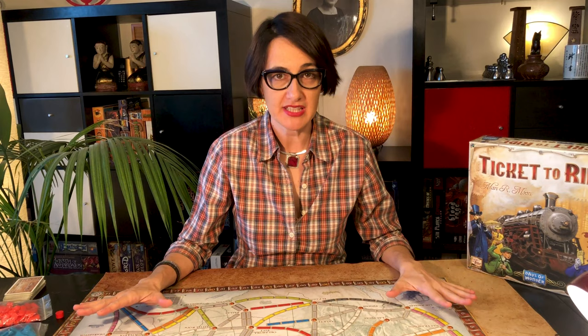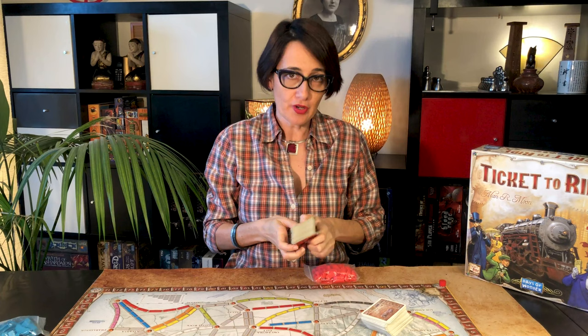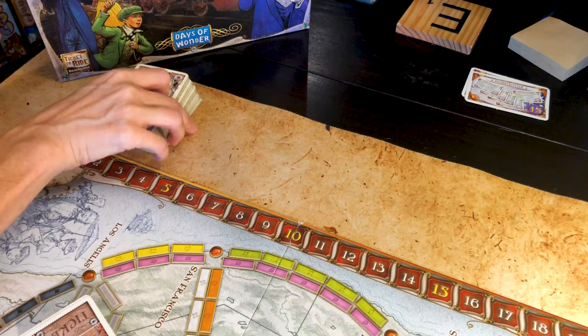To set up the game you place the board map in the middle of the table and then you pick a color. I've picked the red. You place it on the zero and you put the trains in front of you. You shuffle the train cards and the destination tickets separately. Then you give four train cards to each player. The remaining train cards you place face down near the map and turn around five cards with the trains.